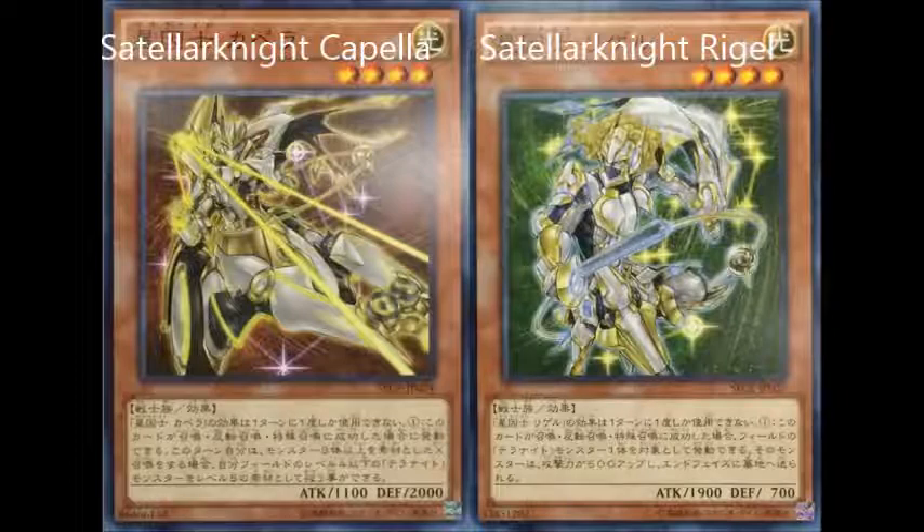First, Satellite Capella. It's a level 4 light warrior type monster, with 1180 attack and 2000 defense. You can only use the effect of Satellite Capella once per turn. When this card is normal or special summoned, you can activate the following effect: this turn, if you would Xyz summon a monster using three or more monsters as its Xyz materials, you can treat all level 4 or lower Telenite monsters you control as level 5 for the Xyz summon.